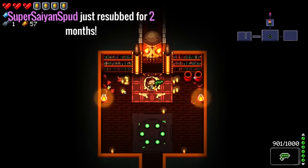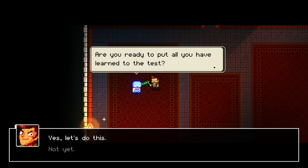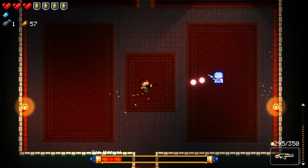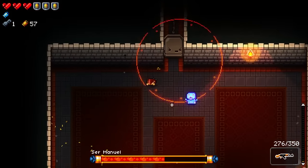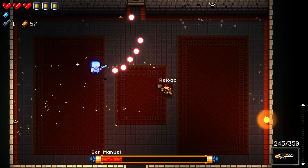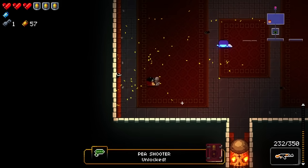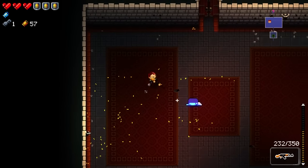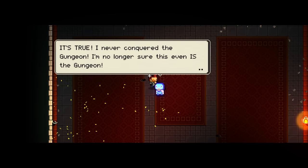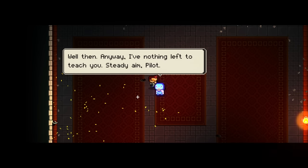That would be the boss. Super Saiyan spud — welcome, dude. I'm ready for the final test. Let's go. He's the bad guy. I'm getting stuck in the door. Is there a finite amount of time you can do that dodge roll before you can't do it anymore? Like, is there a stamina meter? Oh, can I just do this forever? It looks like I can. You found my shield, which means you know my terrible secret. He never conquered the gungeon. Yeah, I suspected as much. Nothing left to teach you — steady aim, pilot.